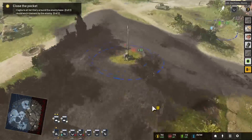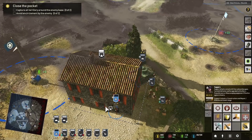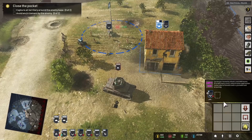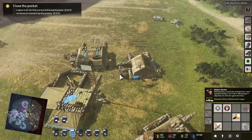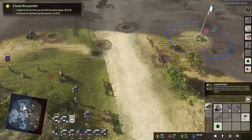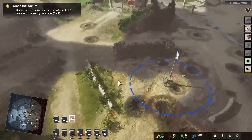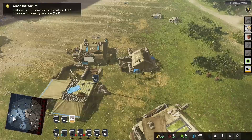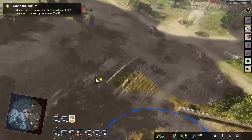Every time we get behind their lines, we don't get a chance to tick the territory. We're going to close the pocket, though. The Wirbelwinds are not a good thing to fight against. Let's get a Sherman on board now — get a medium tank out. The Sherman's going to try to close that pocket in the north. We'll stay put in the center and get the northern flank situated.